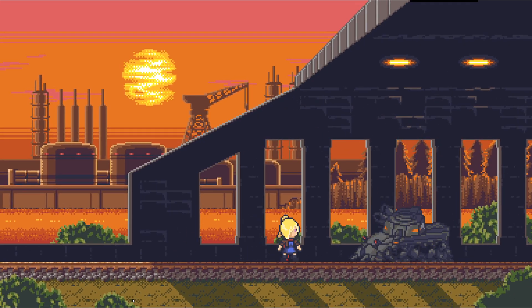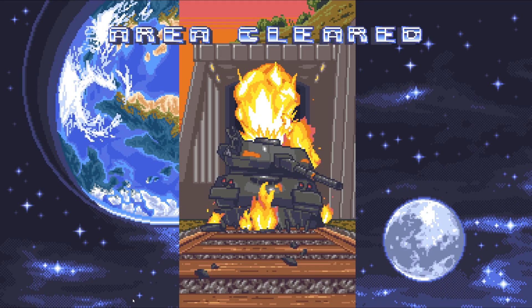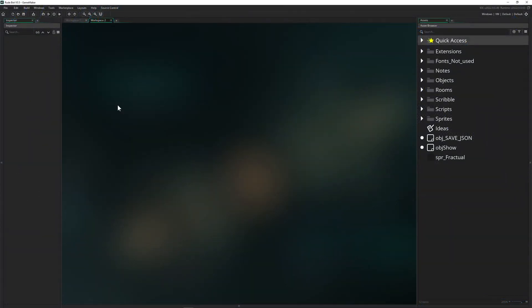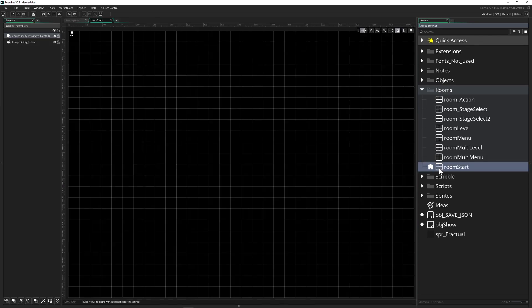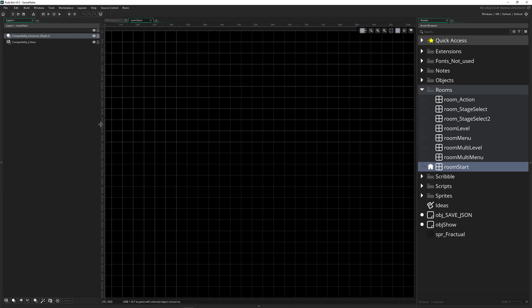If you got used to it, it's gone. But in my opinion it's actually a good thing, because it was taking away space. We unified it into the inspector. So if you have your game open in workspace, you'd open your room and on the left side you've got your layers — but then what about the room properties for the camera and all that stuff? It's basically gone.